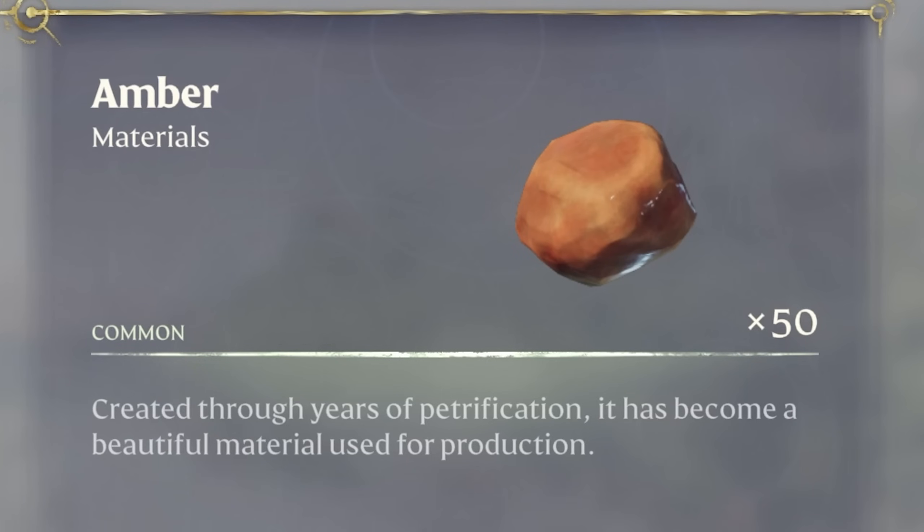This is the best farming spot for mining amber in Enshrouded. I'll show you how to get there and how to reset the farming spot to essentially get unlimited amber.